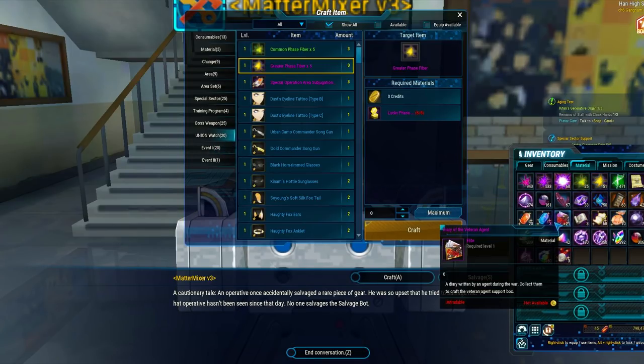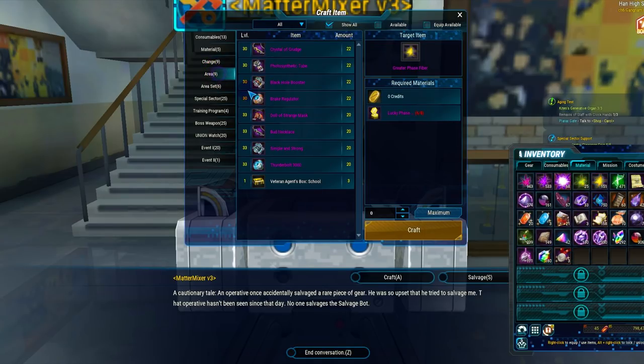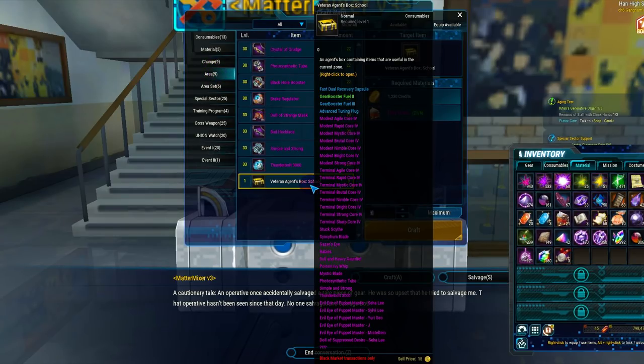The last thing to make note of is the diary of the veteran agent. You get this throughout playing the game, and then you can go to any area to craft veteran agent boxes that give you randomized gear of that area. These gear items become irrelevant when you get to end game, but just something extra for you to know.